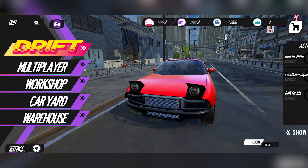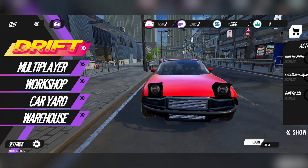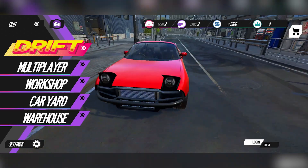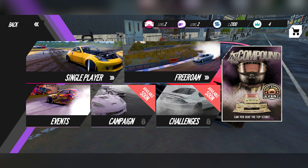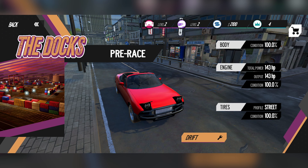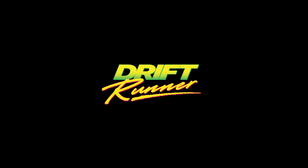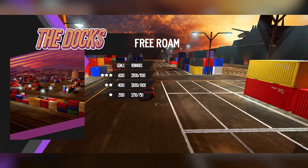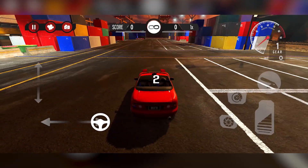The key is how good you are at drifting. Clicking on Drift, we can jump back in. There are different types of gameplay modes: we have Single Player, which is what I was doing; Free Roam; Events; a Campaign that's available soon; Challenges; and Multiplayer where you can go up against other people. I'm going to jump into Free Roam — I haven't experienced it yet. The better you are in the game, the more locations you'll unlock.